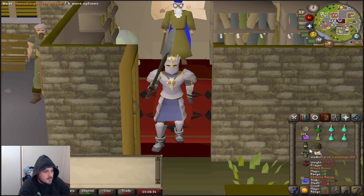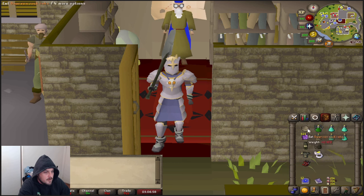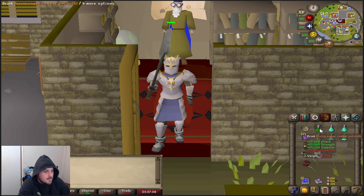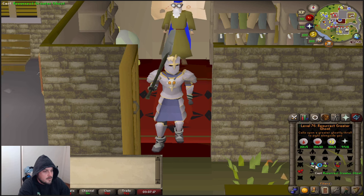In the inventory we have the full Darroch's set with the Berserker Ring, Primordial Boots, Dwarven Rock Cake which we guzzle just to get health down, Purple Sweets, Divine Super Combat Potion, Antidote, four Prayer Potions, Emergency Teleport tabs, Book of the Dead, and runes to Resurrect Greater Thralls.